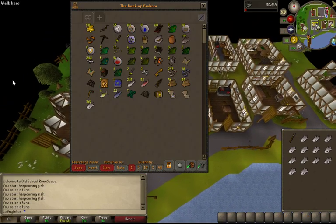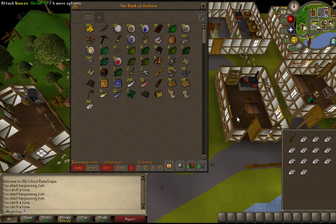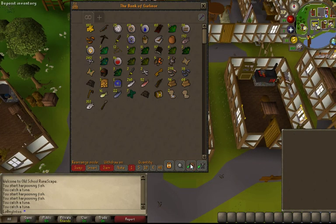Let me scroll in a little bit. There we go. So this is the bank — this is the start. I have 180 coins. I have some herbs here. The Ranarr, or whatever they're called — I have some of those too. There they are. I know I have some somewhere. Those are like the most expensive, I think.